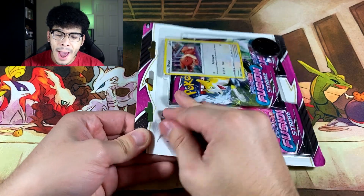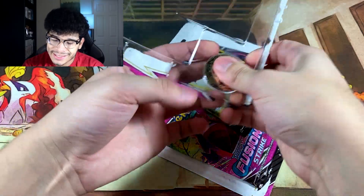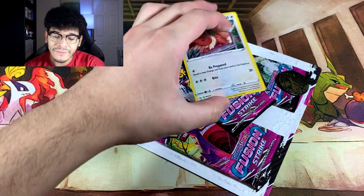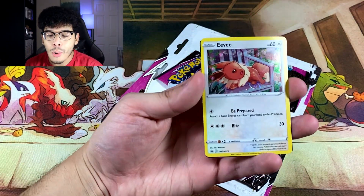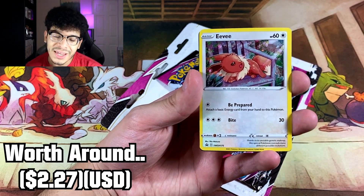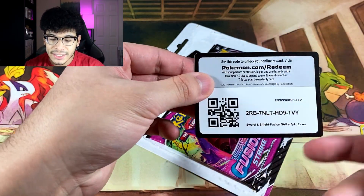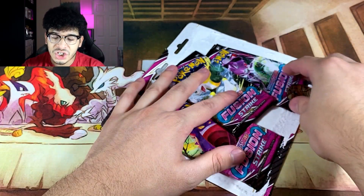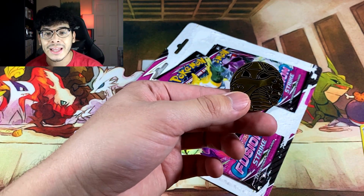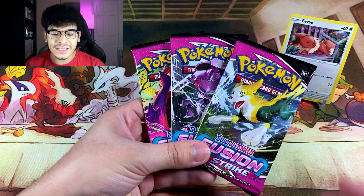Blister number one featuring none other than the goat itself — Eevee. Everybody loves Eevee. Check out this beautiful Eevee promo card with 'Be Prepared' and 'Bite' for the attacks. You also get the code card for the TCG, and the coin is none other than Dragonite. Here are the three packs themselves.